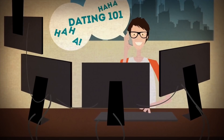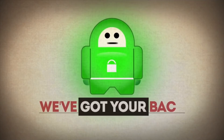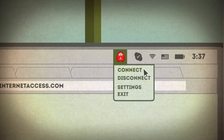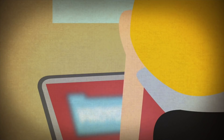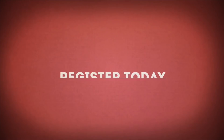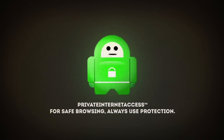Keep safe online by signing up to Private Internet Access today. It's an easy-to-use VPN that provides a secure encrypted tunnel and IP cloaking. You can bypass geographic restrictions, block malware, ads, and trackers, and no one will know what website you're visiting. It's available on all platforms — Mac, PC, and even mobile devices, so you can also get this on your smartphone as well. Use the affiliate link in the description box below and sign up to Private Internet Access today.